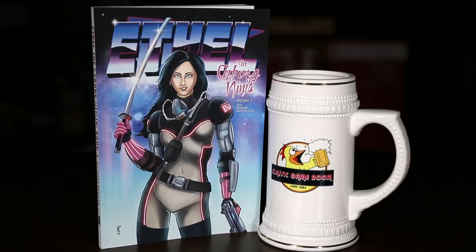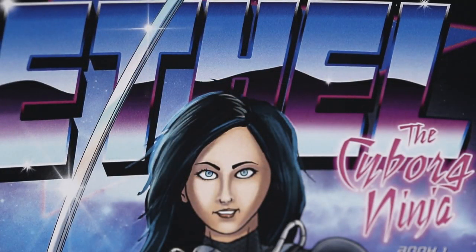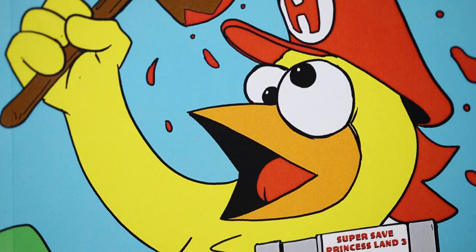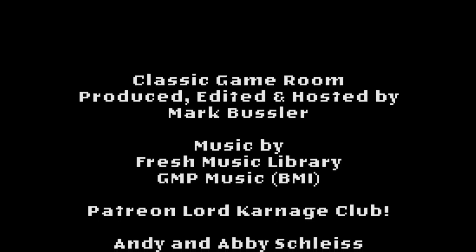Anyway, if you love Flappy Bird and the Odyssey 2, this is the game for you. It's kind of neat — not one I would highly recommend, but definitely quirky. And I love homebrews for old-school game systems like this. Classic Game Room is brought to you by Ethel the Cyborg Ninja, book one, and Jesus the Coked-Up Chicken number one, special edition, now on Amazon.